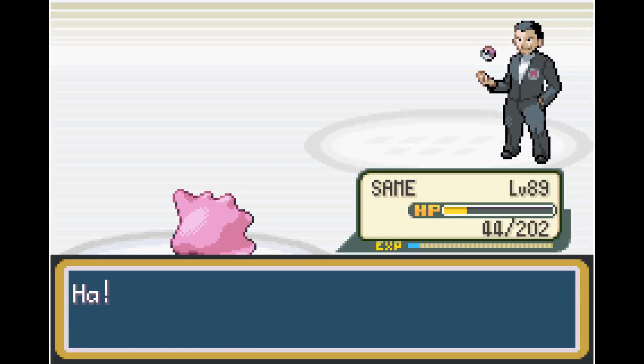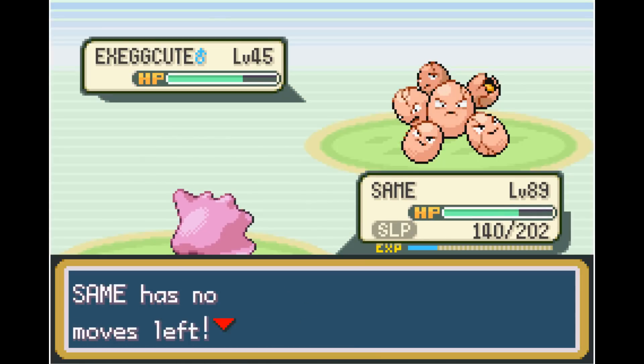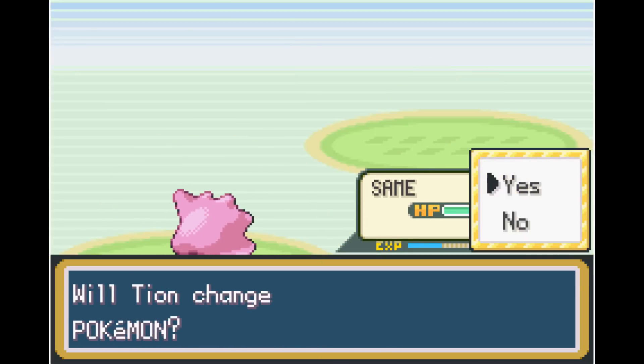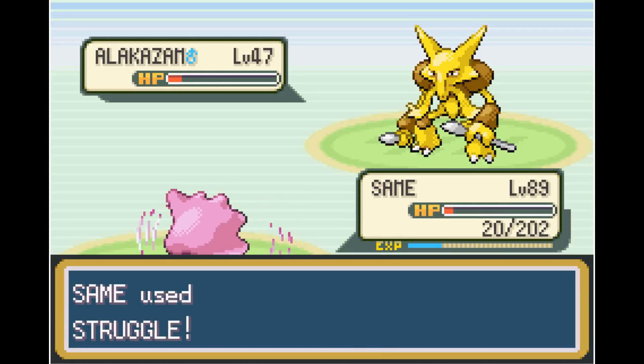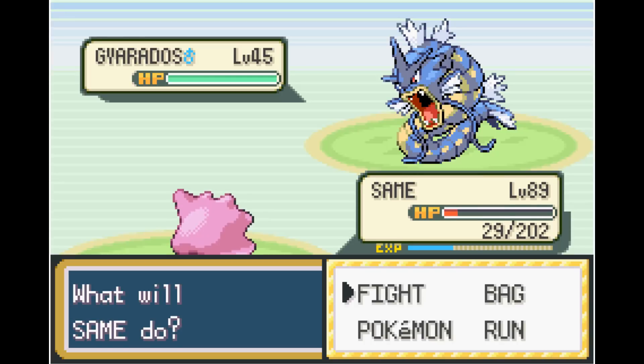We made it this far — we are level 89. I'm not really sure 11 levels is going to be enough to beat the Elite Four, but we can definitely try. Next up is a rival battle, and it's clear that even at level 89 it's just not enough. Even on our best attempts, we're barely able to take out Alakazam, and every single time he sends out Charizard or Gyarados we just get absolutely destroyed.